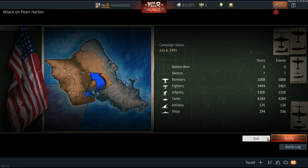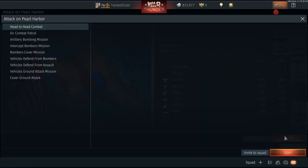It brings you to this screen. It says Attack on Pearl Harbor. It tells you campaign status — July 6, 1941, which was well before December 7th. It tells you the sectors and there's however many bombers, fighters, infantry, and tanks and so on. That's some of your grounding. Click on Apply.